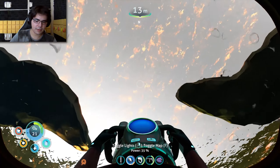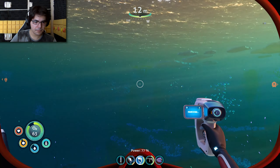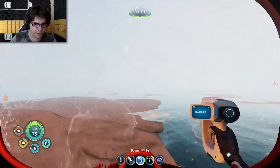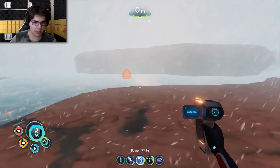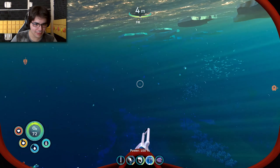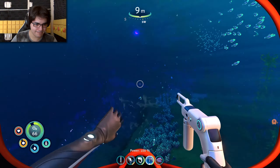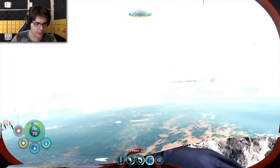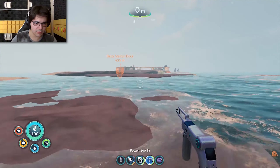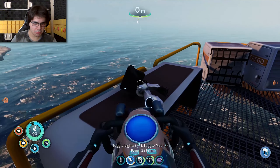I need a better oxygen tank. I'm on land now — how did I get here? What the f***? I see a bad thing though. Oh, and I also see that. I don't know if I should go there yet. I saw something slightly upsetting. Oh, that's Delta Station. No, is it? That's far away — that's not Delta Station. What is that?